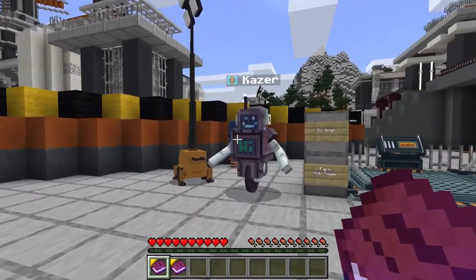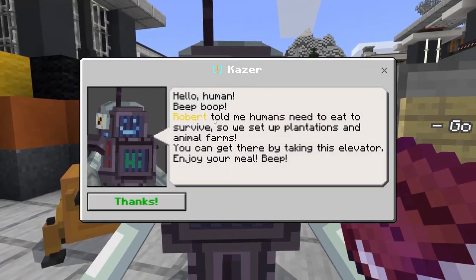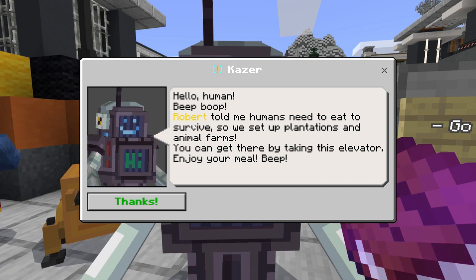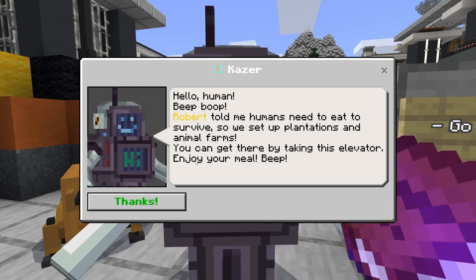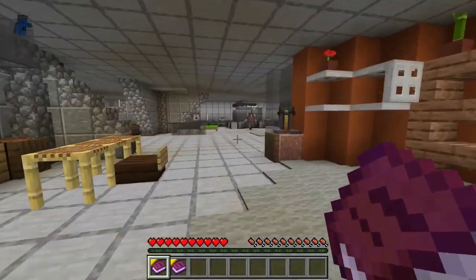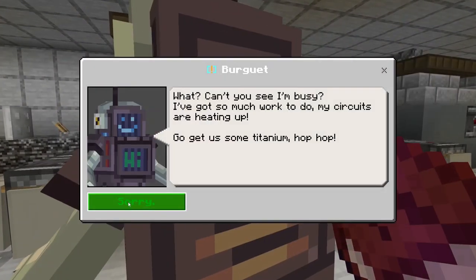Your name is Kazer. Hello human! A robot told me humans need to eat to survive, so we set up plantations and animal farms. You can get there by taking the elevator. Enjoy your meal.